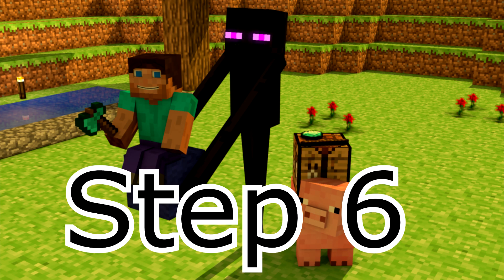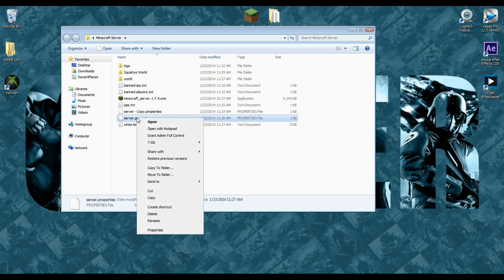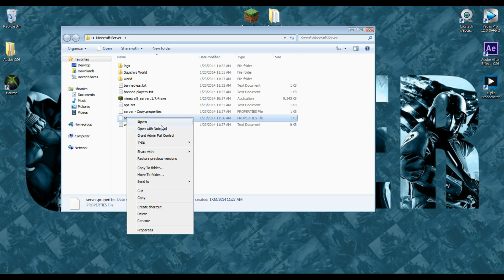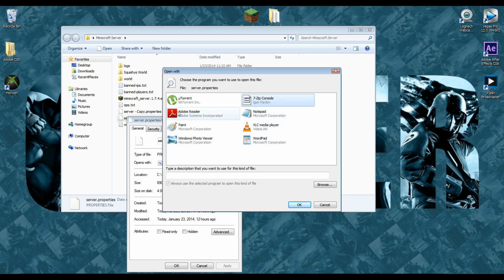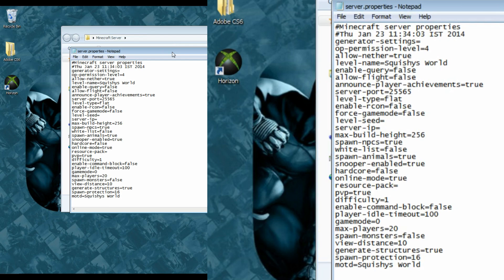Step number six: open the server.properties file. I recommend right-clicking it and making a copy first, so you have a default backup in case you mess something up. If you double-click the file it can't open, so right-click and tell it to open with Notepad. If that option isn't there, go to Properties, find 'Opens with', click Change, and select Notepad or WordPad from the list — or click the arrow for more options.